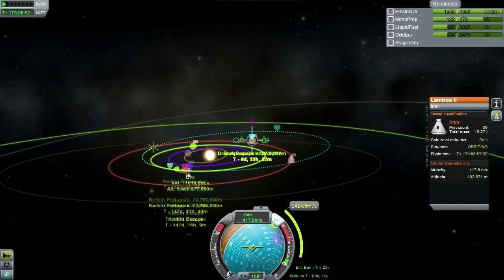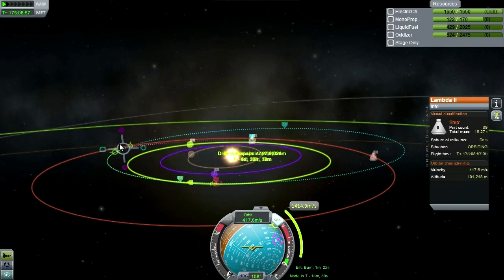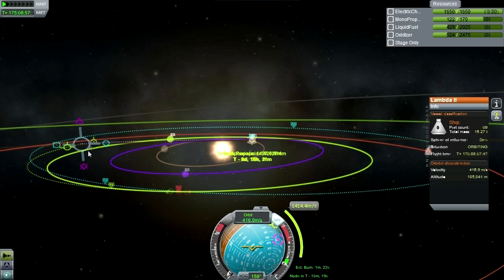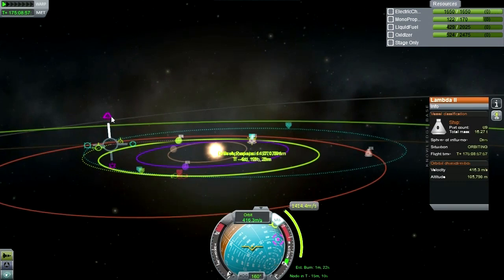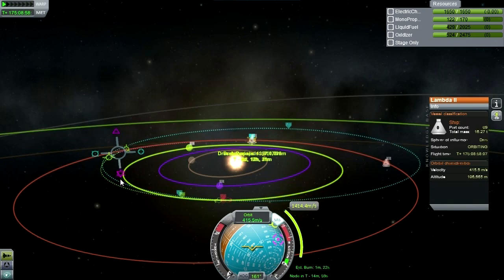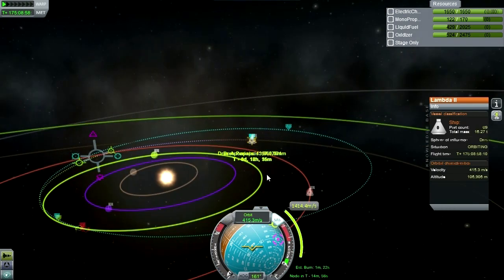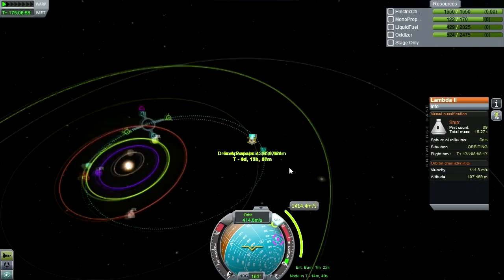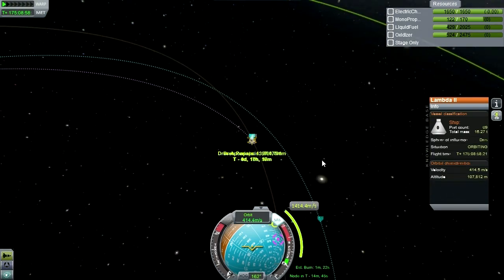Barest inklings of an encounter with Kerbin. What I'm doing is pushing my ascending node into it so that our orbits are going to be crossing right at the point of the encounter. If I push the node into the encounter space, that means our orbits are actually crossing at that point, which will get me closer to Kerbin. 1,414 delta-V is well within our budget.